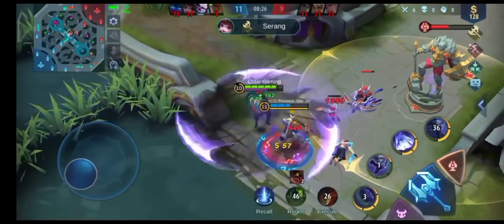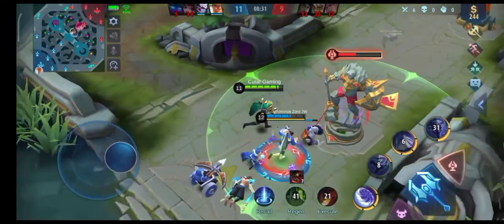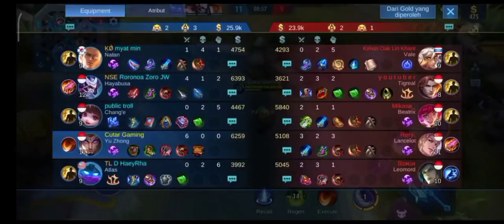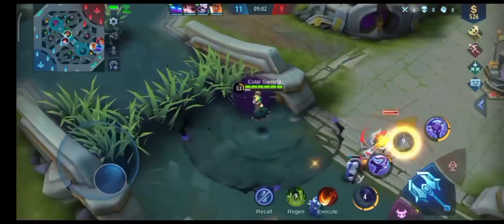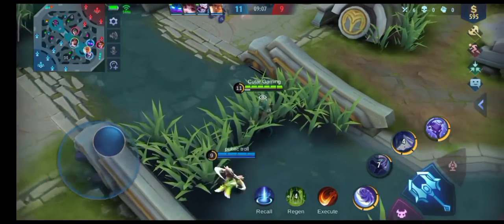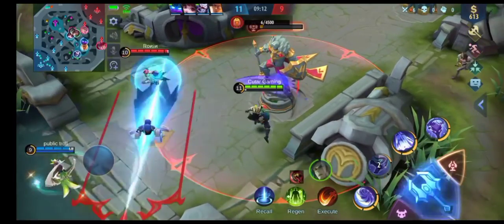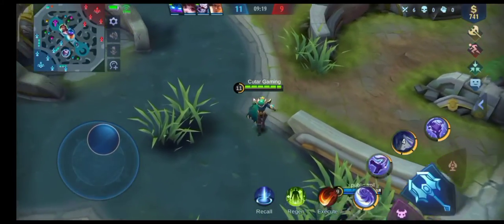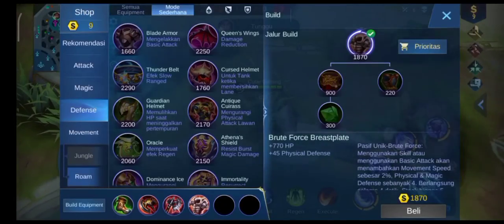Jadi kurang lebih seperti itu ya kalau main Yu Zhong, jangan maksa untuk nabrak kalau darahnya sekarat. Nunggu kesempatan, kalau gak ada kesempatan ya pulang aja. Kalau item sayap itu kurang efektif karena cooldown-nya terlalu lama. Pasif sayap itu aktif 5 detik, tapi cooldown-nya itu 50 detik, jadi kayak kurang efektif. Jadi lebih baik kalian beli item yang lain, yang aktifnya selamanya, kayak Oracle, Brute Force, Athena.